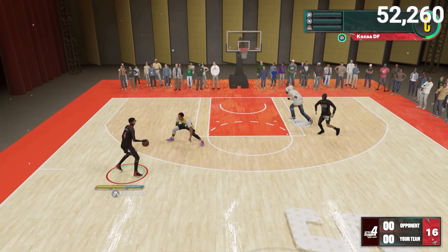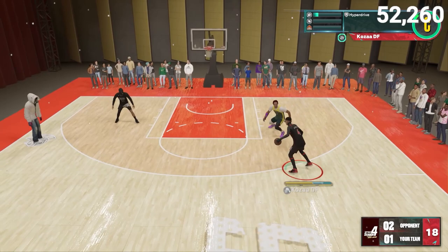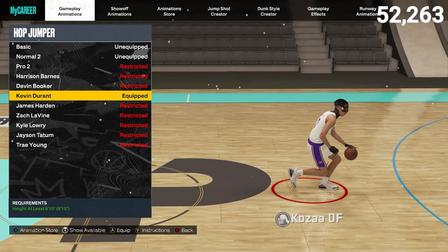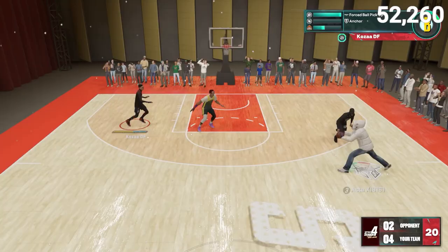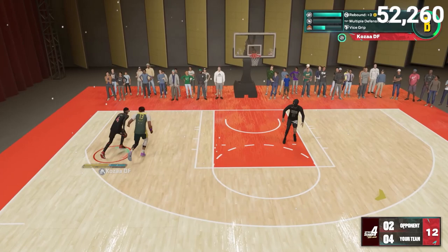These next clips are from two full gameplay sessions — just two straight-up games where I clipped what was good. It didn't take me long to get these clips because the dribble moves are consistent. Real quick, I want to give you two souped-up little moves that aren't really dribble moves but will help you out a lot. First is the Kevin Durant hop jumper — if you're 6'10" and above, use it. Even if you fake it and combo it with your dribble moves, they will most likely jump, leading to an open basket. The second is the Kobe Bryant triple threat style — you get a good jab step and good spin out of it.